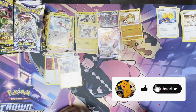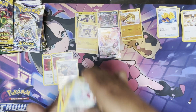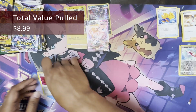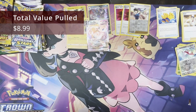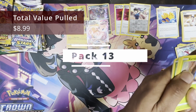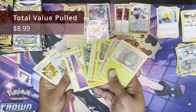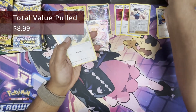Alright, so we're on to a few Brilliant Stars. First pack coming up. Completely shattered. Let's see the Fusion Strike hits. That's a Brilliant Stars hit next. Reverse code card. White and green but you can still get a hit. Just a reverse — nothing useful. Brilliant Stars has also been a terrible set.